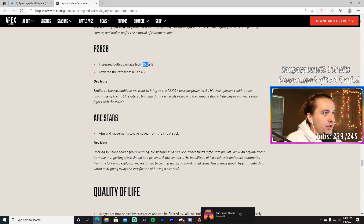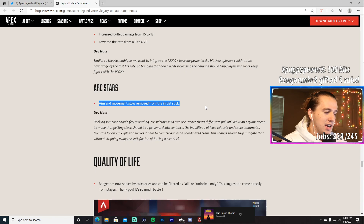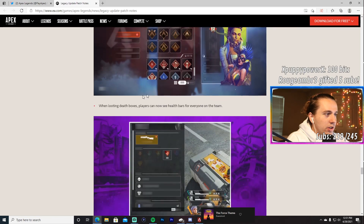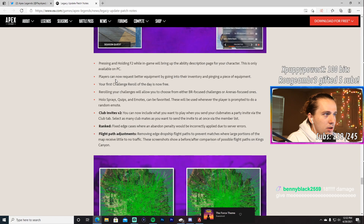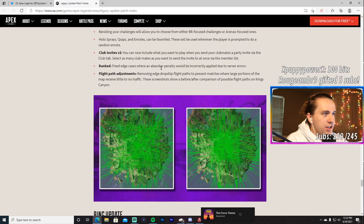Arc Stars: the aim and movement slow has been removed from the initial stick — previously you were stunned on stick and again on explosion. Badges can now be sorted by category or filtered to unlocked only. When looting death boxes, you can now see health bars for everyone on the team. Challenges can be favorited. Players can now request better equipment by pinging gear in their inventory. You get one free challenge re-roll, and you can choose BR-focused or arena-focused challenges.